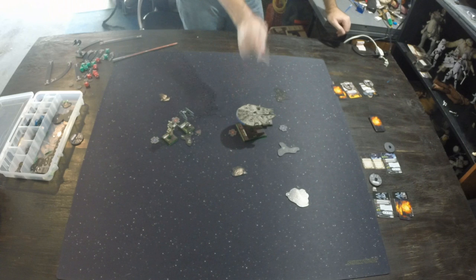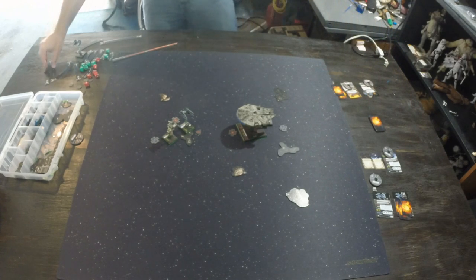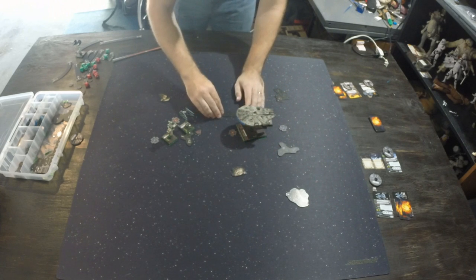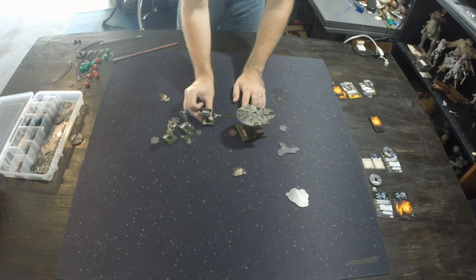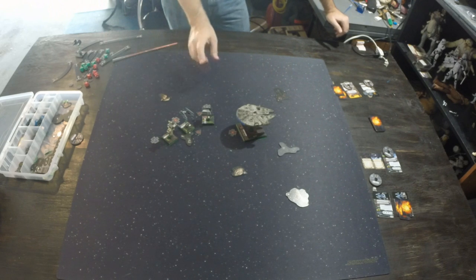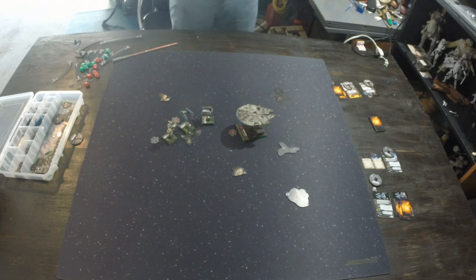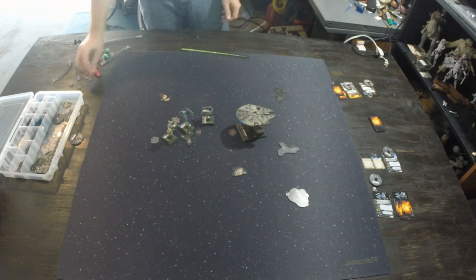Chewbacca bumps Darth Vader and skips his action. Vader does a 4 K-turn, turning around to face back. For large-ship placement when a curved maneuver doesn't fit cleanly, you use the side of the peg instead. Vader is now facing this direction, having done a U-turn in space. He gets a stress token, so he can't take actions despite normally getting two.